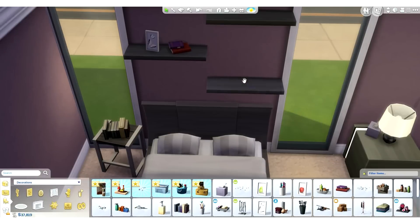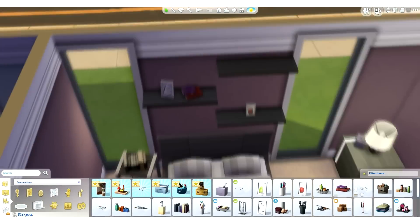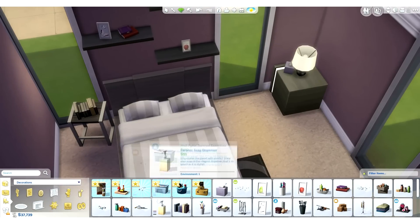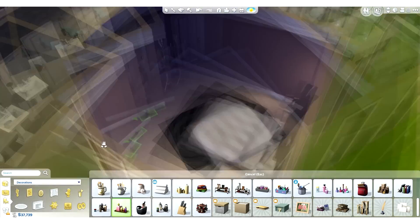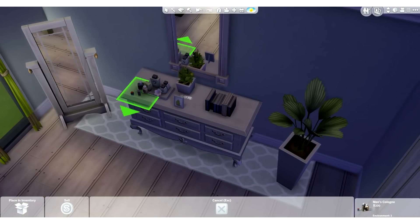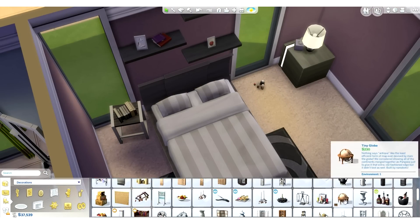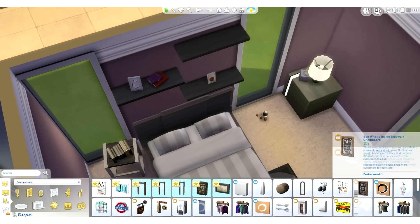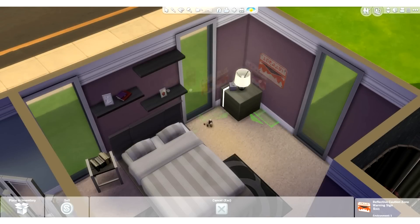The last bedroom that I do is for Anya. Unfortunately, I don't spend as much time in there as I should have. You can kind of tell the difference between this room and the next one. I really like the style of this one because it's alternative and it kind of just suits me. That's also why it just worked — it just flowed. You know, like when you're decorating and sometimes it just flows and you know exactly what you want? That's what I felt with this room.